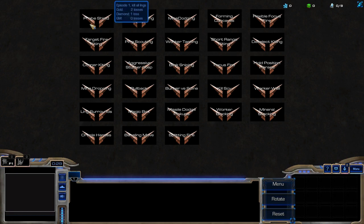Bronze, Gold, Diamond, and GM. If you mouse over a level, you can see the criteria for achieving a given level of mastery.